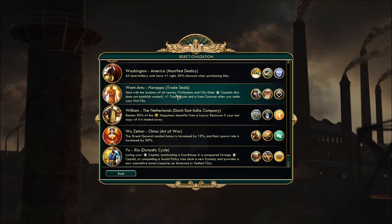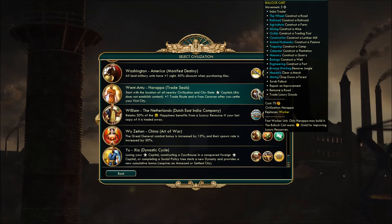Went-On of Harappa. Start with the location of all nearby civilizations and city-state capitals — this does not establish contact, but you know where they're at. Plus one trade route and a free caravan after you settle your first city, which can be awesome or horrible depending where you spawn. The first unique unit is a worker replacement called the Bullet Cart — a fast worker unit with three movement, and it earns gold for improving luxury resources. A very good early boost.